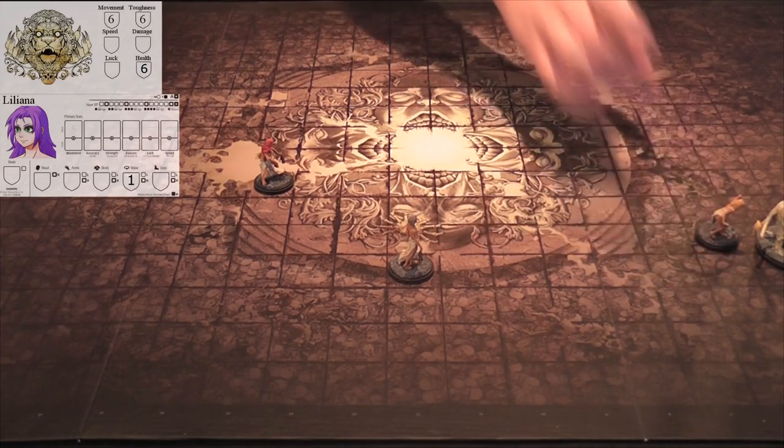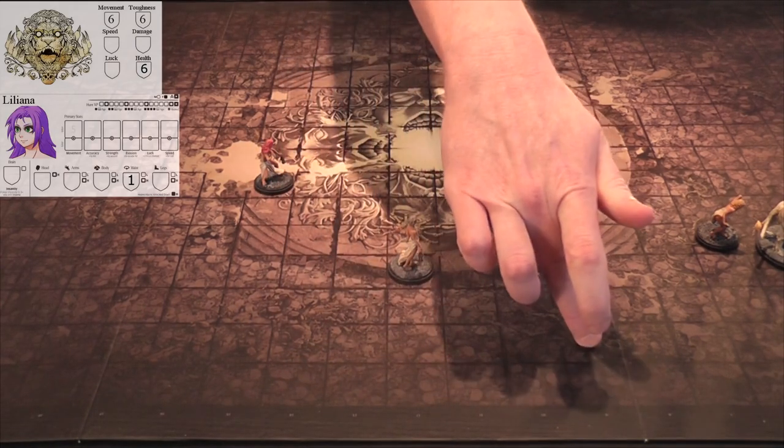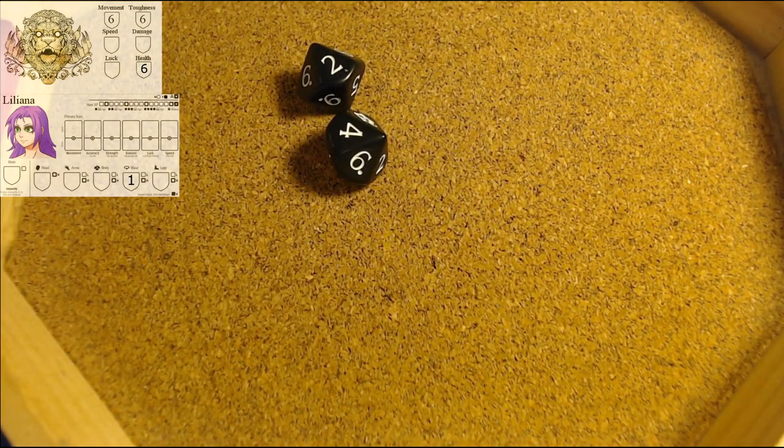Actually, we can still get behind the monster with Liliana. Cid still has his move: one, two, three, four, five - he goes here. Liliana is going to attack now. This is just going swimmingly - let's just get this over with. Those are both misses. This is going great.